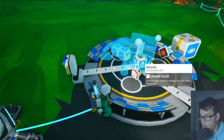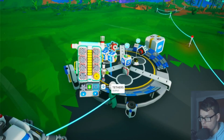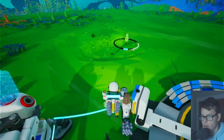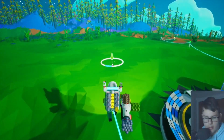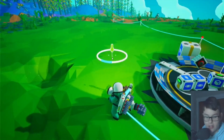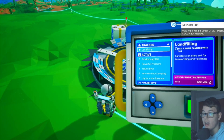Oh my gosh, we got a beacon and a small canister. Basically I believe what we can do is put a canister here and then fill it up with materials. So we come here, use Control to flatten and Alt to go up, and we can reshape terrain — that's really cool! Oh, fill a small canister with soil — I need to fill the whole thing with soil.